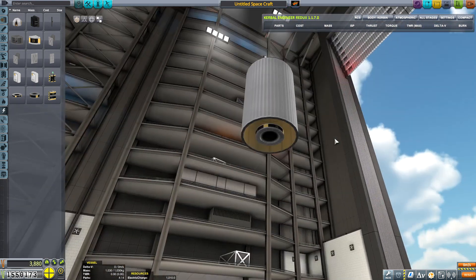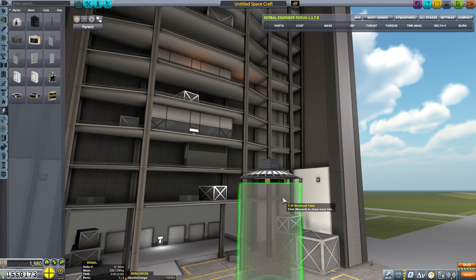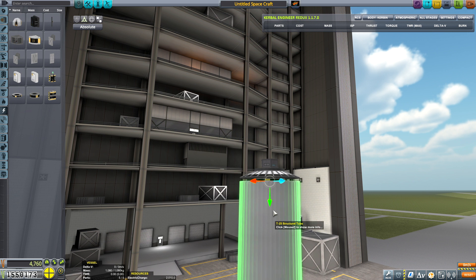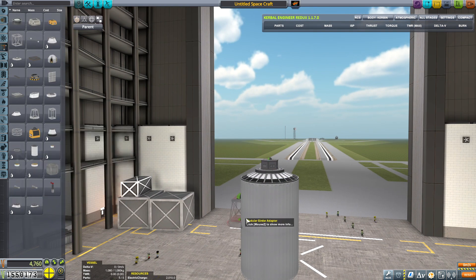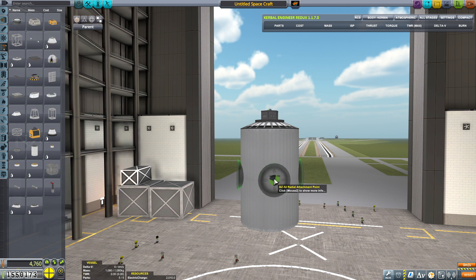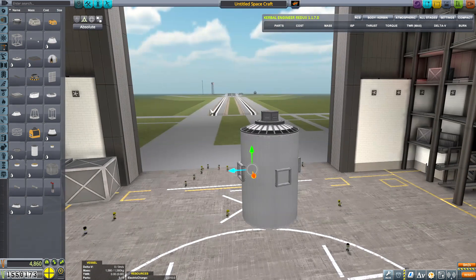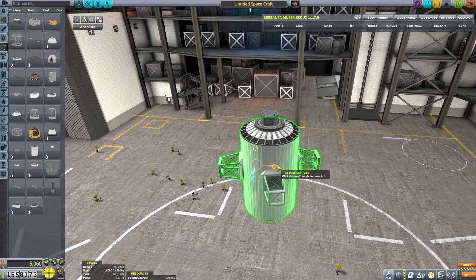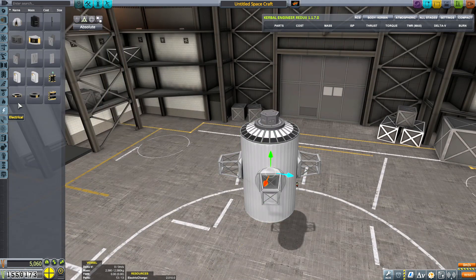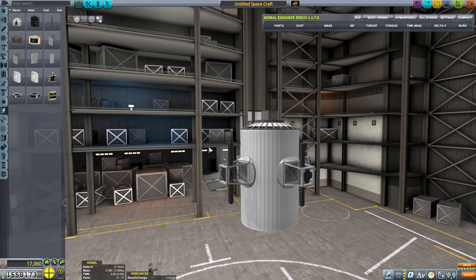We're going to start focusing on something else, maybe on Minimus or perhaps the moon — but I'm thinking probably Minimus will be easier next time. So here I'm just building the module for the power generation, and we're going to put together some girders, and then attach the Gigantor solar arrays to those, and also insert some batteries on the inside of the tubing there.